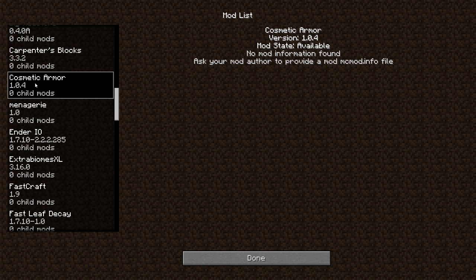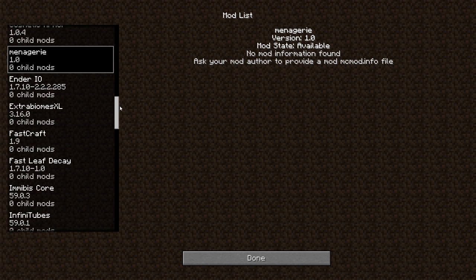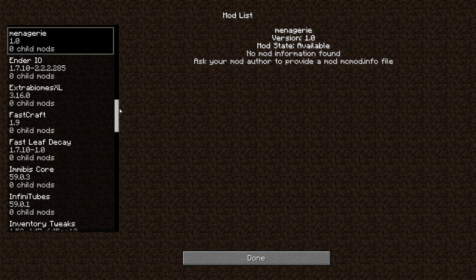Carpenter's Blocks, Cosmetic Armor — sadly this doesn't add anything itself as far as I'm aware, just a GUI, so I'll probably never use it. Menagerie adds in some more Minecraft-ish type of mobs, more within the general theme of Minecraft, as opposed to things like Mo' Creatures or Lycanite's Mobs.